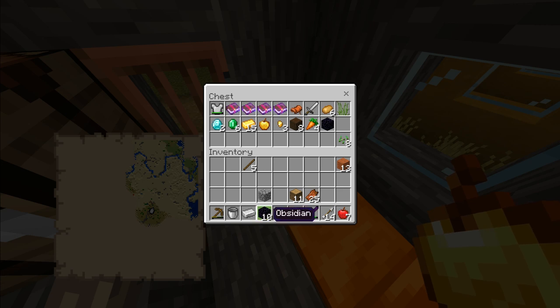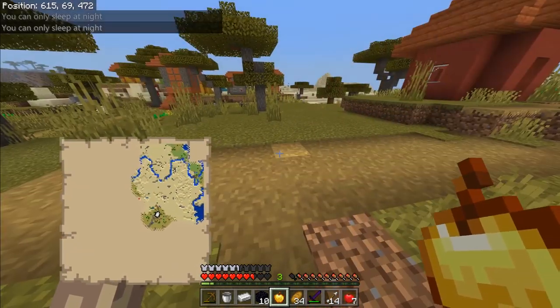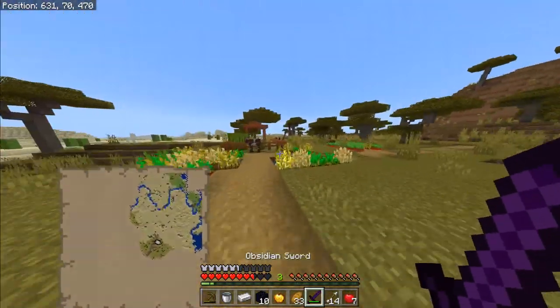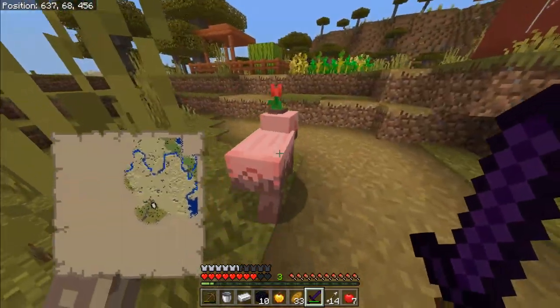We've actually got enough obsidian to get to the nether. Should I do it? I'm going to do it — let's just do it. We could try and get some blaze rods quite quickly then. We can obviously get the eyes of ender. Oh wow! The muddy pig thing's in there. I didn't know that.